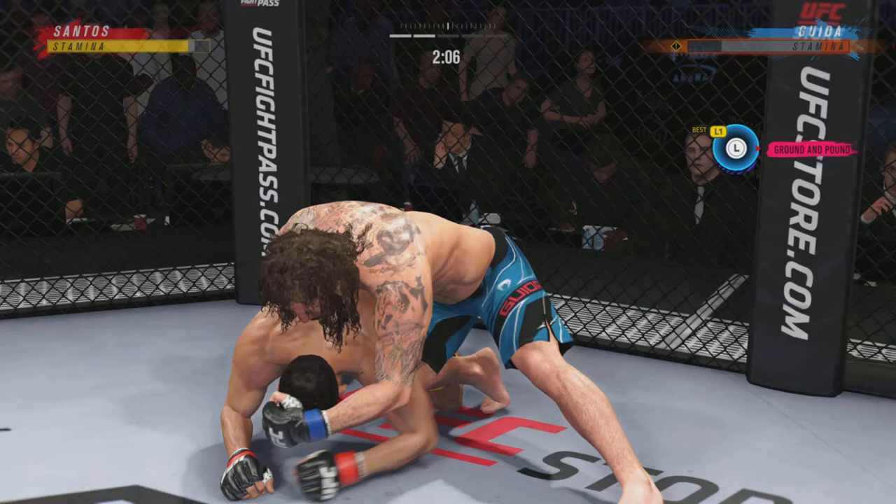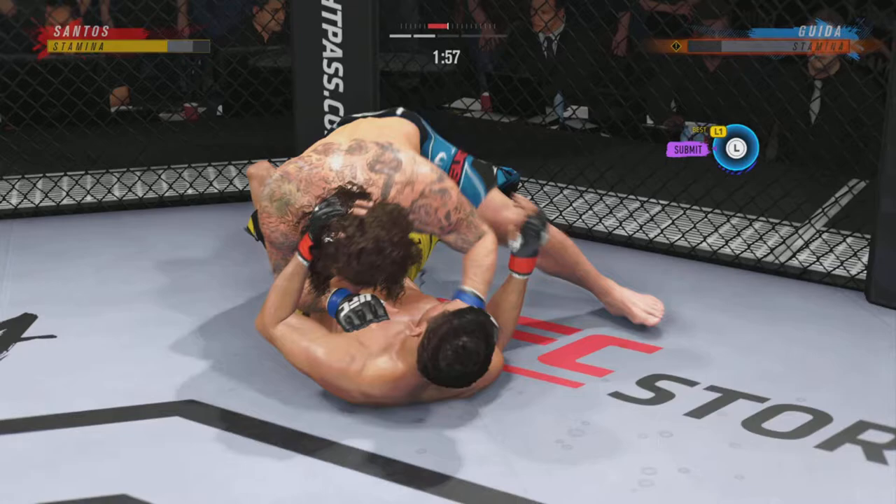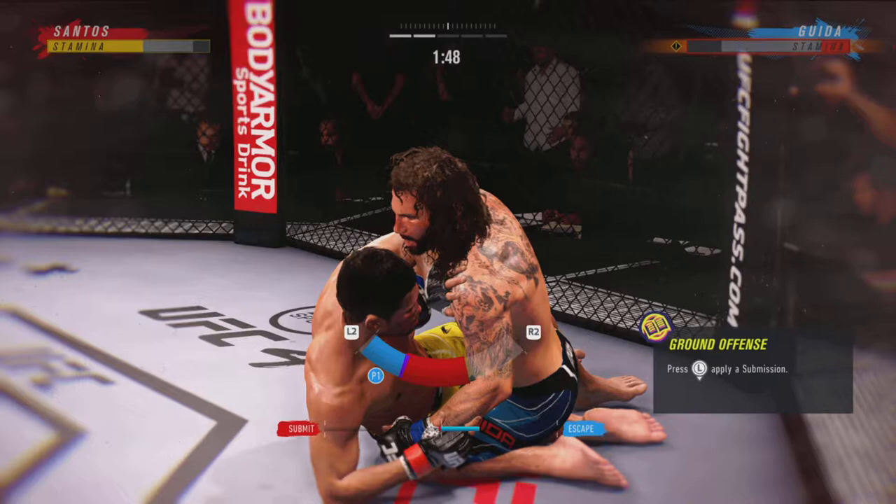Reversal here, DC — what a way to switch the position. Fantastic movement by the bottom fighter. Anytime you are in a ground fight, now trying to hip escape — he's just trying to move out of this position up from the bottom.